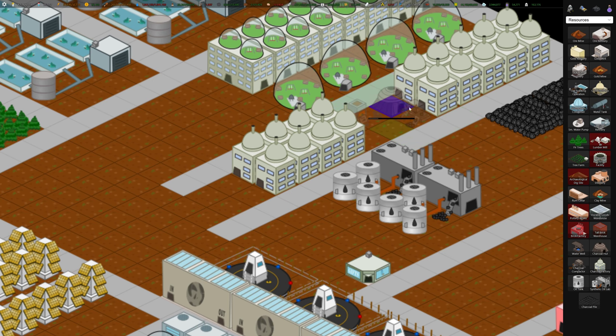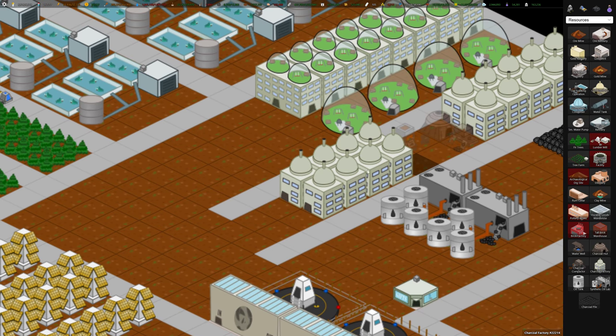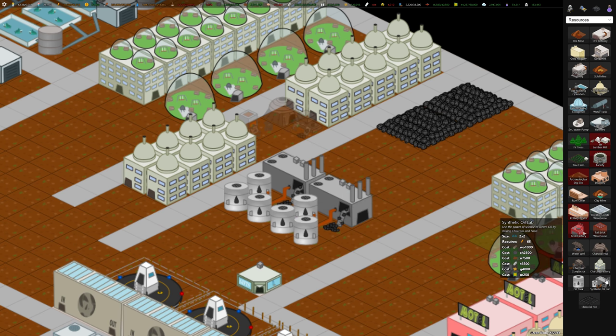Same with the charcoal hut — we don't need these, it was just for demonstration. These charcoal factories are consuming wood and producing charcoal. To store charcoal, we build charcoal piles. They cost 200 charcoal to make, so you have to accumulate some charcoal first, then build one to get storage. Once you've got enough charcoal — 2,500 — you can build a synthetic oil lab. I built a few of these synthetic oil labs to turn charcoal into oil.